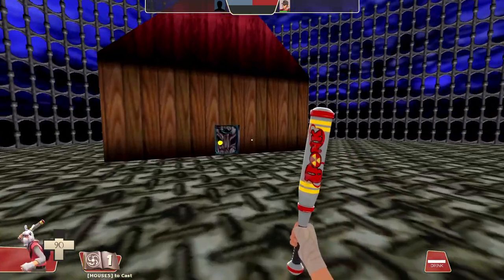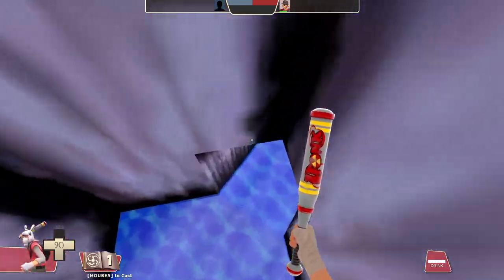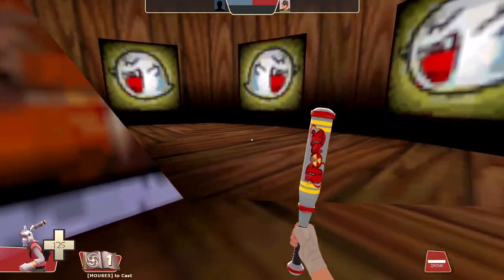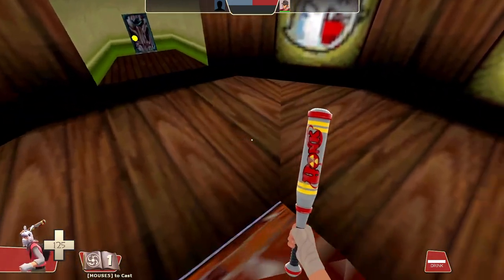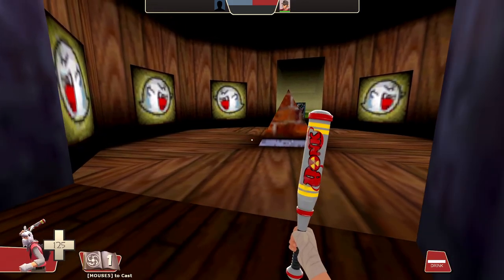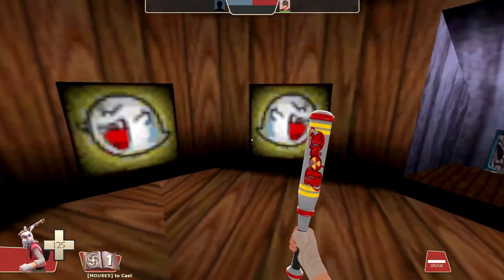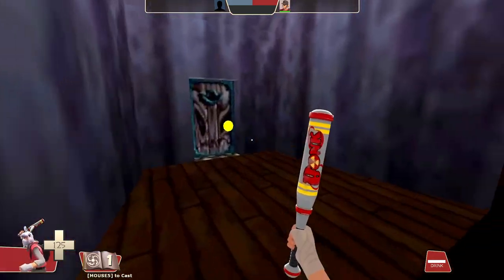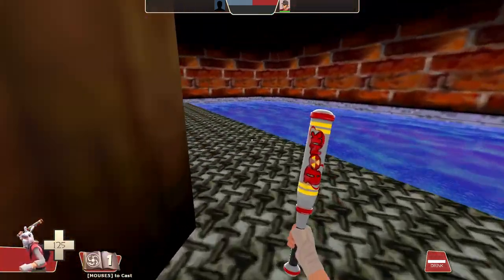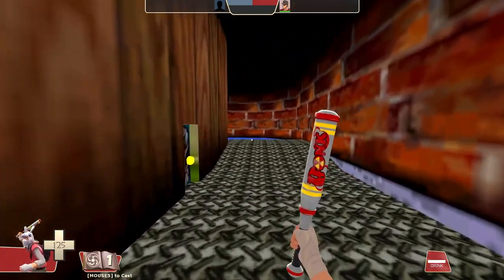I'm going to check out the downstairs too, just to make sure I'm getting everything. Here's the carousel room. There's no fire coming out of the walls, which — fire in TF2 isn't that hard to implement — but would it be annoying? Yes. The fact that I have to be this nitpicky to find anything to say about this map at all is really a testament to how good they made it. I'm just going to give this a 10 out of 10. Honestly, this is one of the best ports I've ever seen.